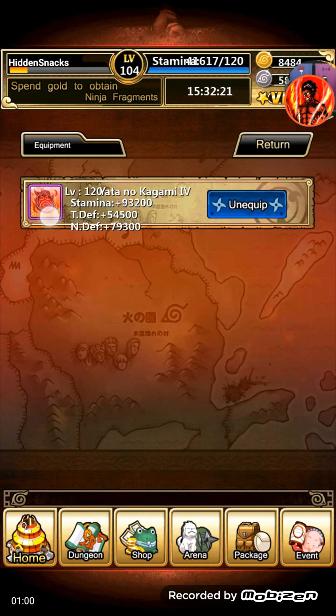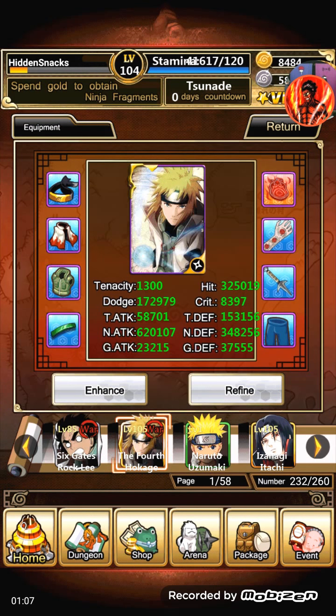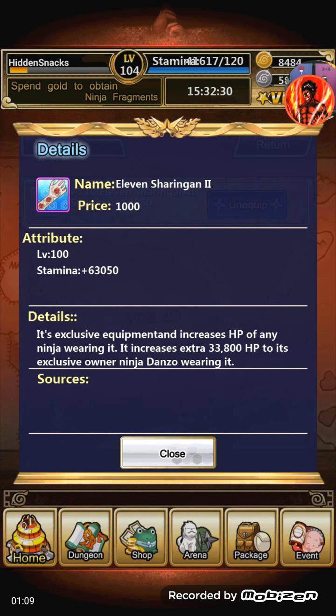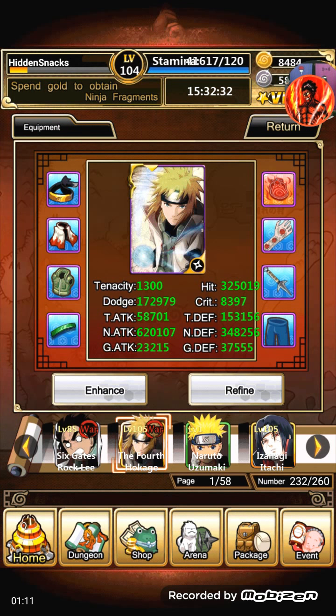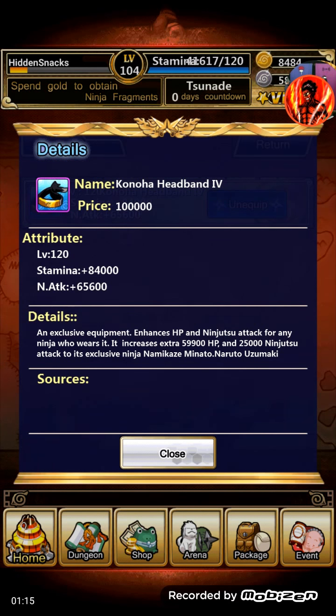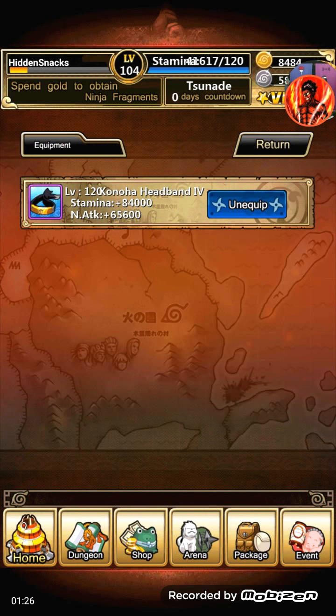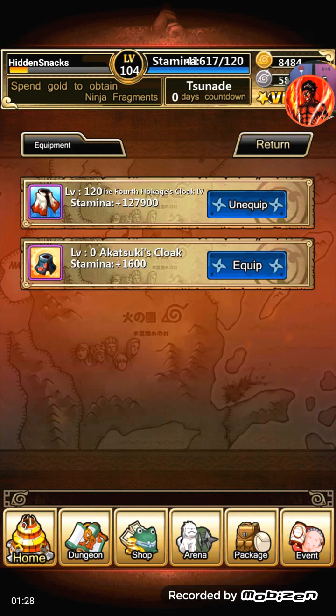And of course this is Adachi's own — you probably already saw that in the Adachi video. This is from Danzo. Now to his unique stuff: his unique is the Kohana Headband. As you can see, it gives HP and ninjutsu attack to him specifically, and then ninjutsu attack and stamina again. So that's one of his items.